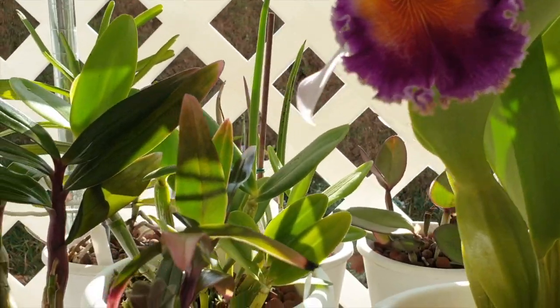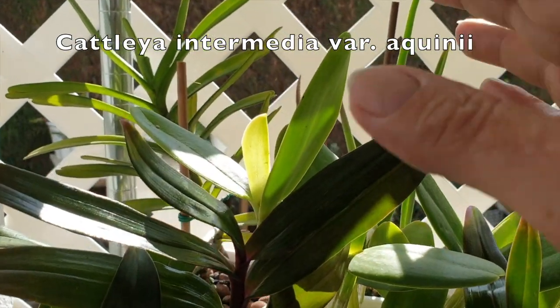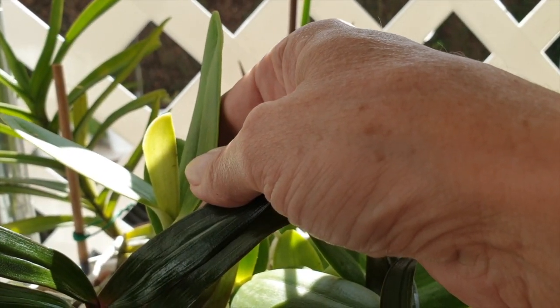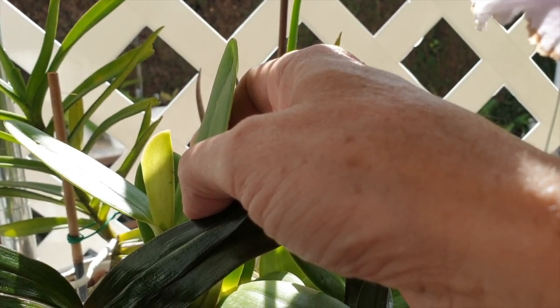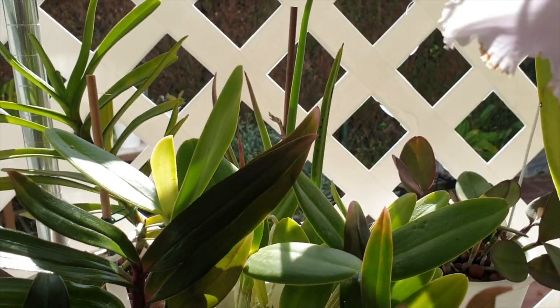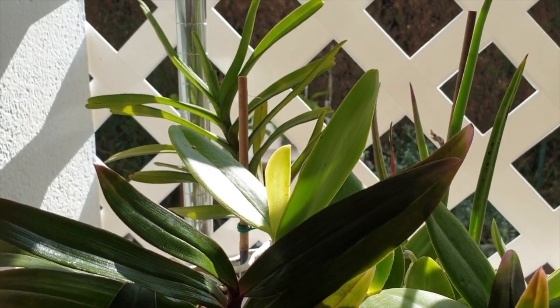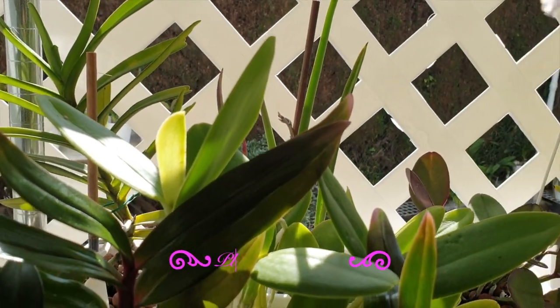My intermediate variety Aquini has a sheath as well, and there is a shadow in there. It's taking a long time whether there is going to be any kind of bloom coming — it's taking a long time — but hey, it's there.